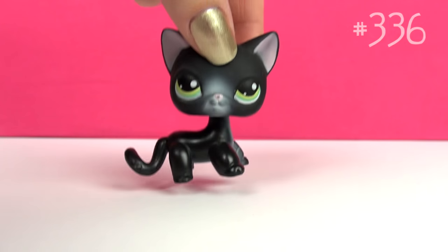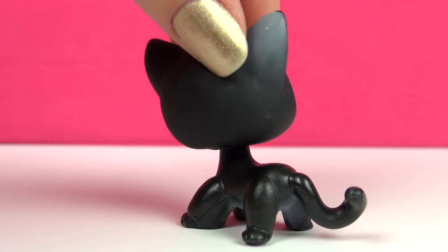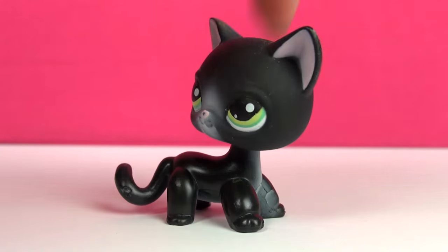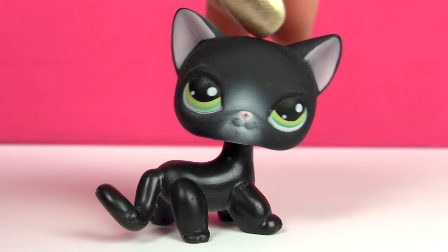Next one is this one. I believe this was the very first black cat that Hasbro released, though she's not all black — she's got some pink in her ears, some white detailing as well, and some pretty green eyes.